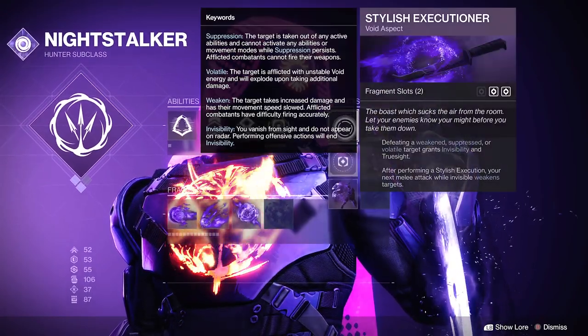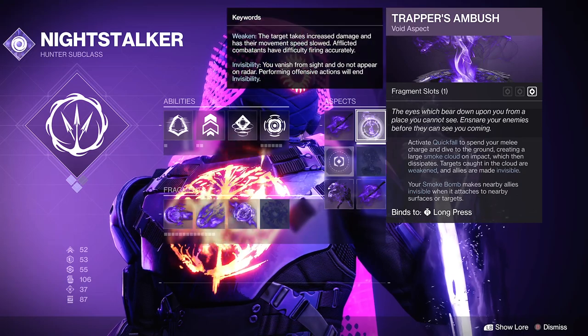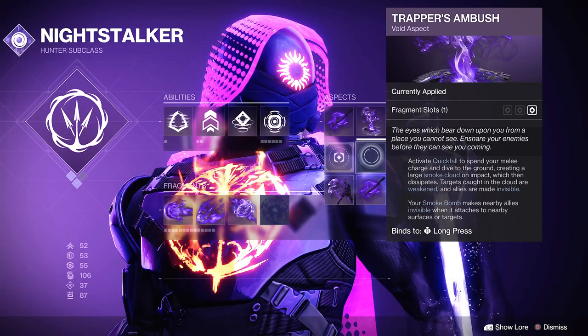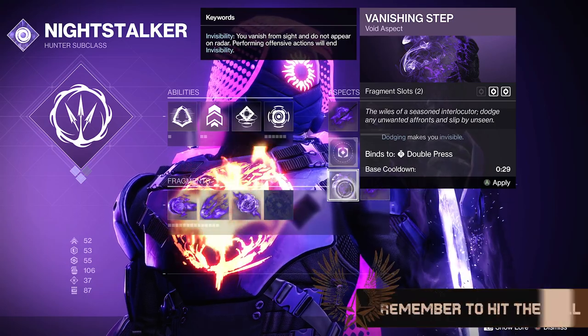I have on Stylus Executioner — defeating weakened, suppressed, or volatile targets grants invisibility and true sight. Trapper's Ambush is a movement option if needed; it's the Void Shatterdive, use it offensively or defensively. But if you don't or won't use Trapper's Ambush, go Vanishing Step — you dodge, you go invisible. This also grants you another Fragment slot, so you get four total.